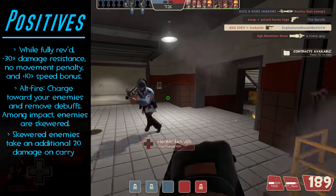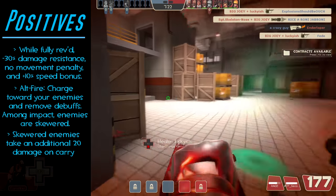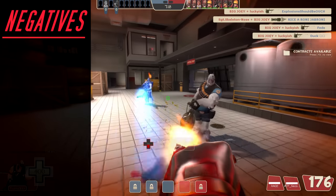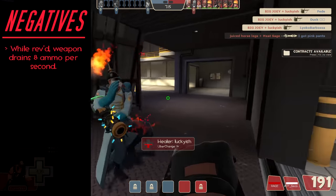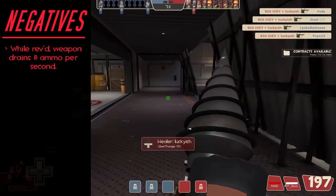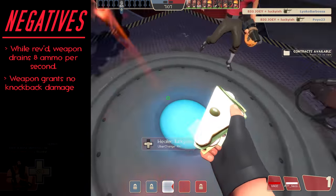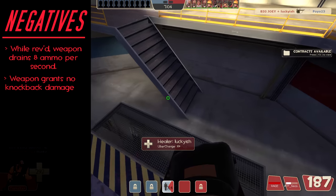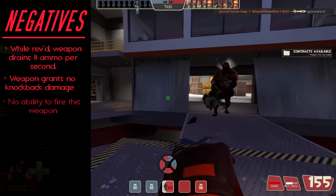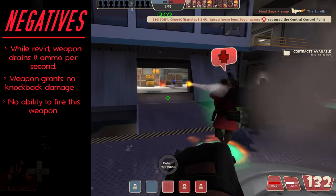With such great upsides, there have to be some pretty bad downsides, right? Well, not really. The Bio Breaker's only downsides are essentially this: while revved, the Bio Breaker drains 8 ammo per second — that isn't so bad though, considering you could literally roam the map for a full 25 seconds before ever having to pick up ammo. Secondly, the Bio Breaker deals no knockback damage, so you wouldn't ever be able to send enemies flying, but you could still drill them to death. And of course, lastly, you cannot shoot with this weapon because there's obviously nothing to shoot.